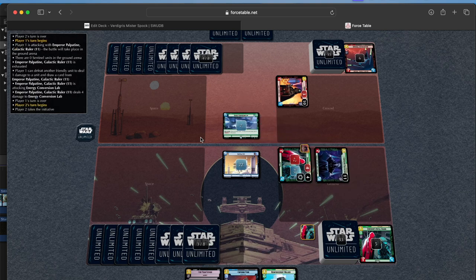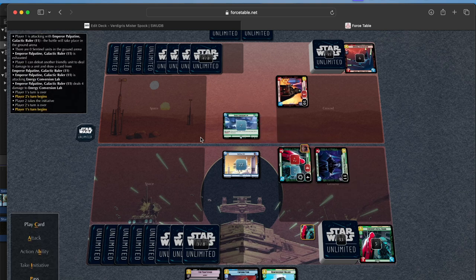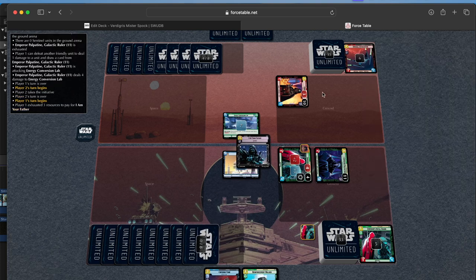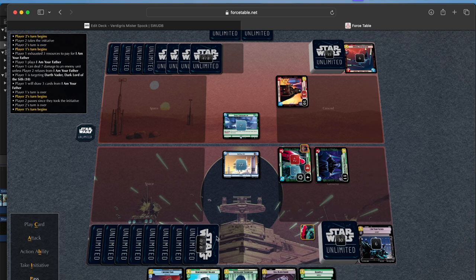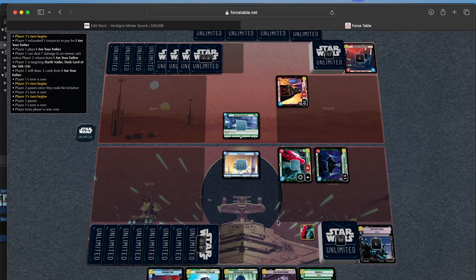Pass on that — I don't want to kill my own unit. He's taking the initiative. At this point I can play I Am Your Father, and he lets me draw the cards. So that just gives me overwhelming card advantage at this point of the game.